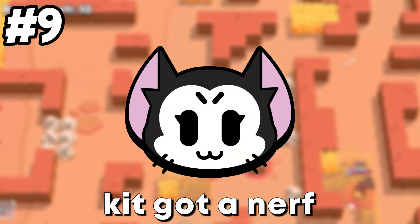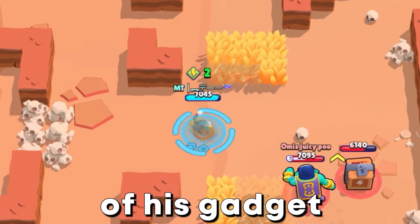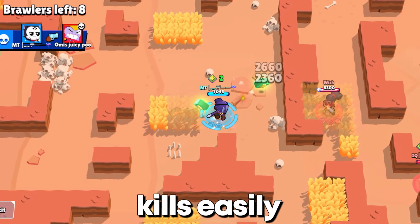Even though Kit got a nerf, he is still very good. This is because of his gadget and super — you can surprise people with them and make kills easily.